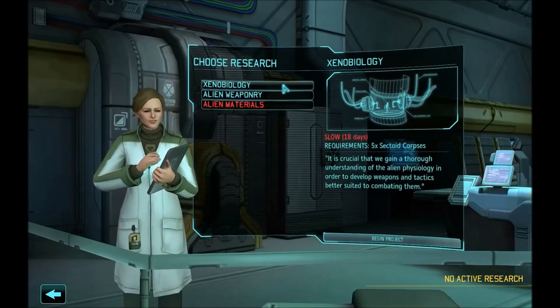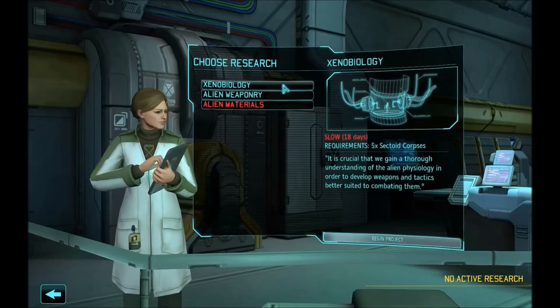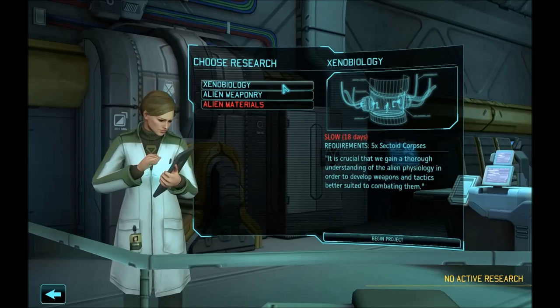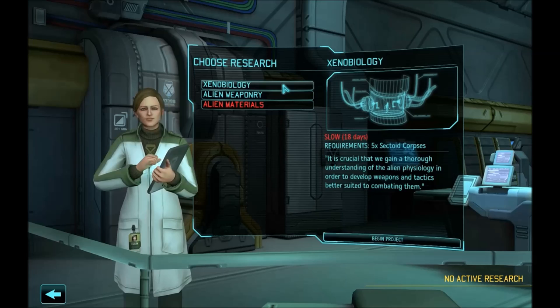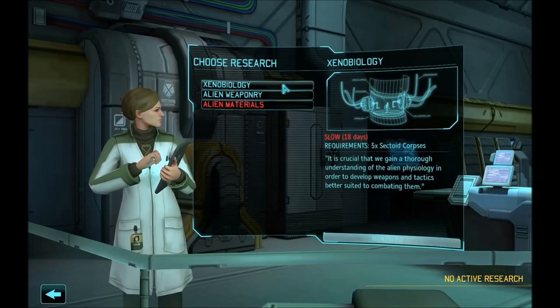First and most important technology in the game is Xenobiology. It doesn't seem like much — it just requires 5 sectoid corpses and we get to know a little bit about the alien physiology. So it may not seem like much but it really is, because of things that I'm going to talk about in a second. I'm just going to quickly research this technology with dev console so that I can show you specifically what I mean.